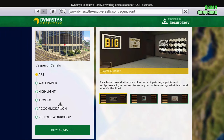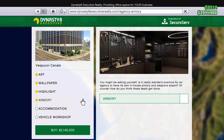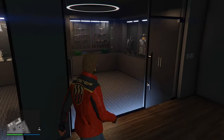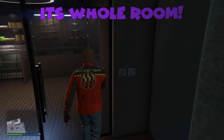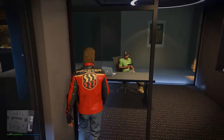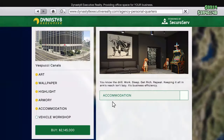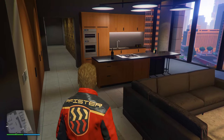The only three things from the agency that you must own are: number one, the armory. This is slightly different than other armories in the game because it's literally a whole room. Besides that, you can ammo up here, upgrade your guns to mark 2 variants, and have the option to buy body armor too.